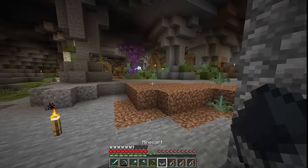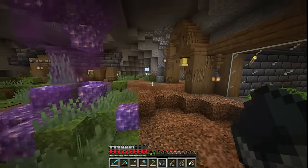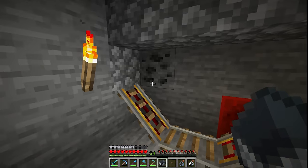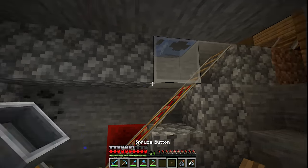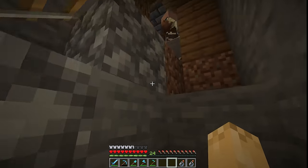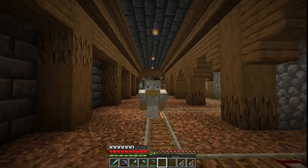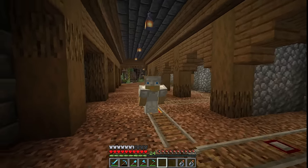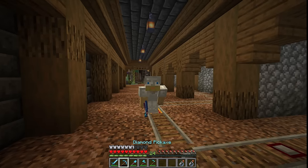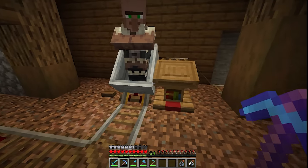Now that I have the potions made along with the golden apples, we can actually get started with the villager process. First I need to get myself a villager. There's supposed to be a dispenser right here but I didn't have the string for it, so we'll put one in later. I placed him on the lectern. I'd like to get a guy that has a mending book on the first trade because my pickaxe is really low on durability and I don't want to waste diamonds. Did he change to a librarian? No he did not.